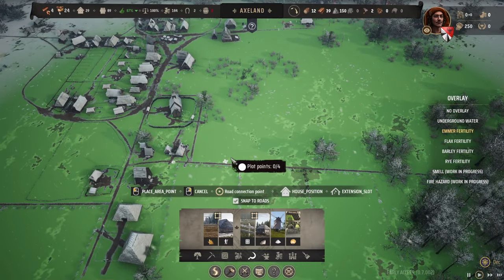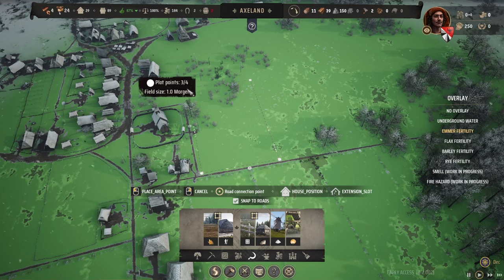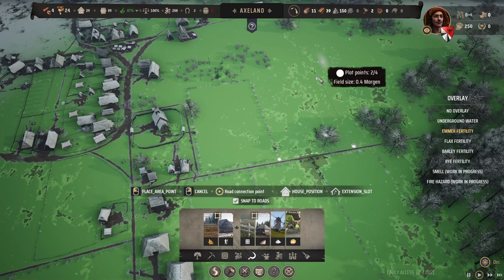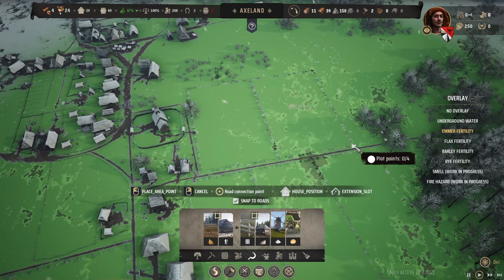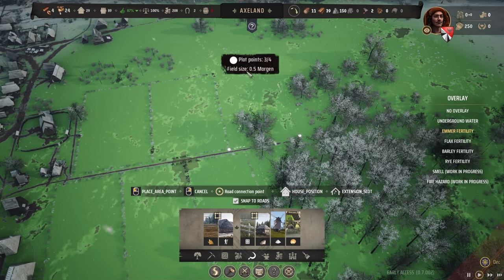Let's add the other crop fields over here — you can see it's all green, very good fertility. We can add another three fields and I'm going to make each one Morgan, which I think comes out to about one hectare. For a small town, one hectare crop fields is about as small as you'd want to go.